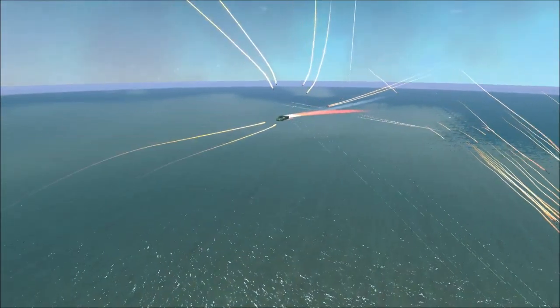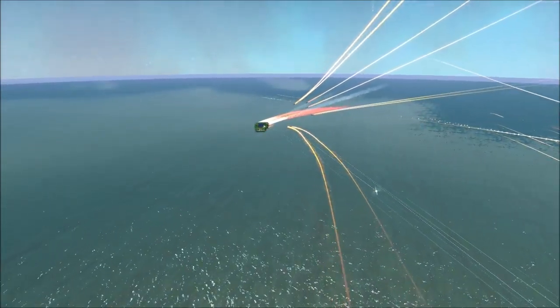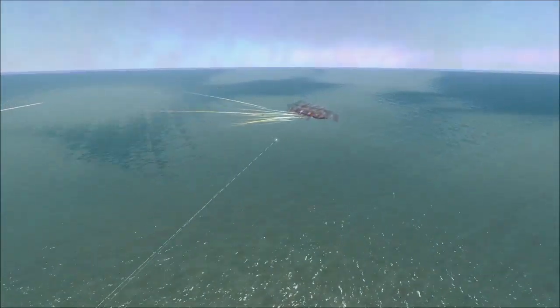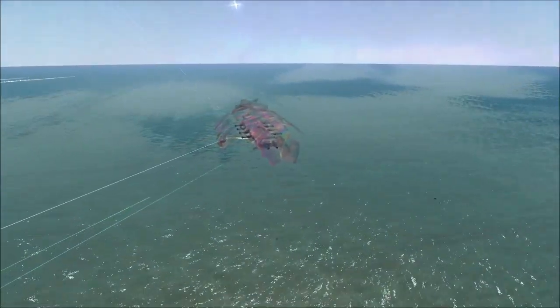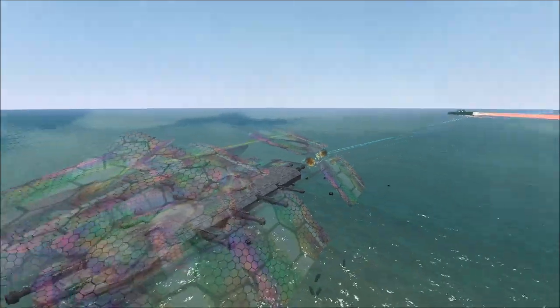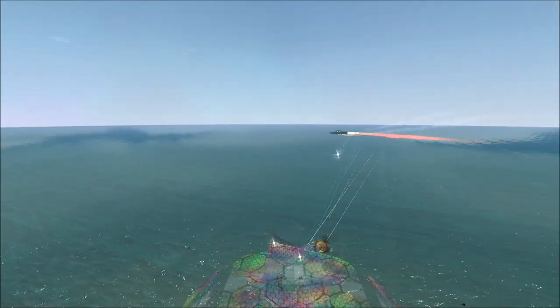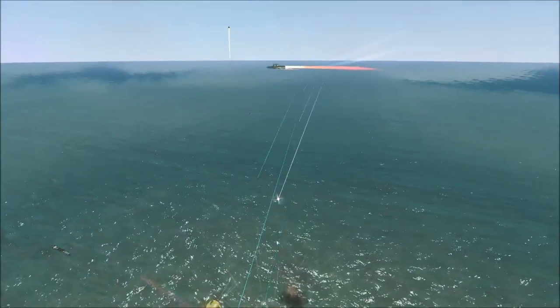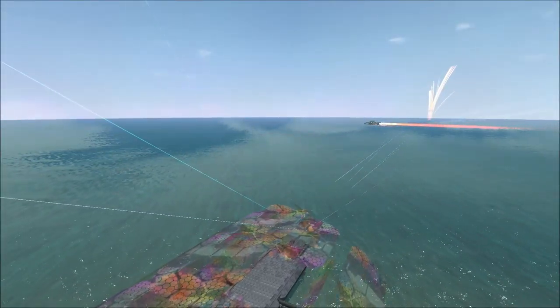Got the missile strike coming in — those missiles are heading for the Puddle Strider. It barely outturned and dodged them. The missile strike from the Puddle Strider seemed to connect rather well with the Ironside. It seems like the Ironside's outer layer of armor is rather tough and thick to get through, but once you destroy a block, the next block's easier and the next block's easier.